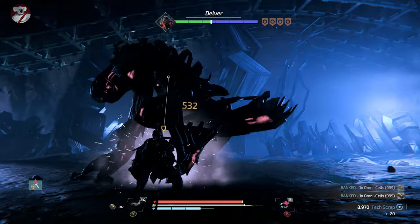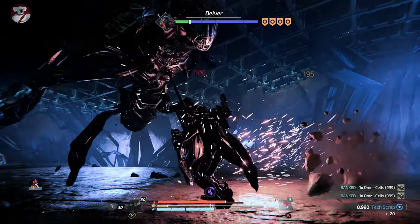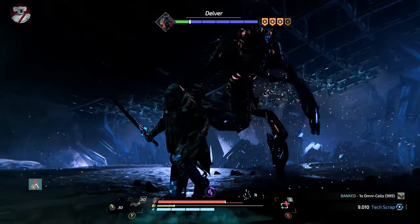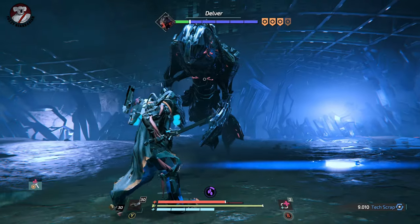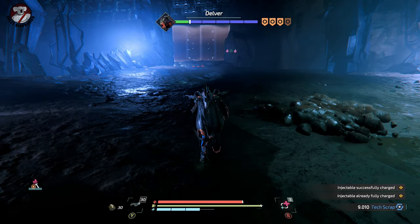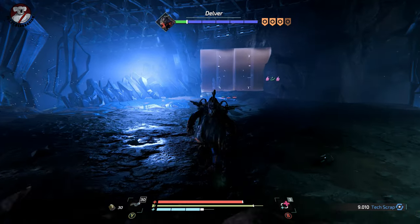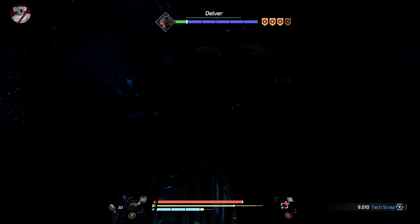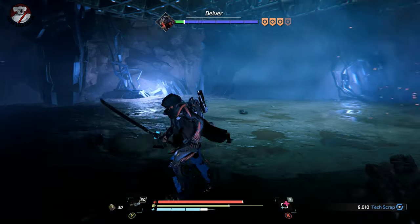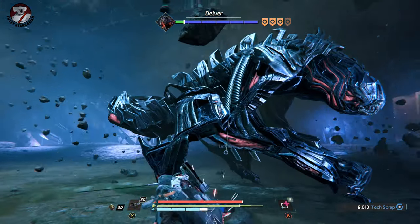Just rinse and repeat the exact same strategy — wait for his swipes and try to block them, and then when he staggers, he's probably not going to need to stagger again, he's almost dead. He's digging down again, so just run, wait for him to jump up, turn around immediately and get a couple of hits in, run away, turn around, a couple more hits, and then run to the left getting ready to lock on when he launches out of the ground, lock on, and get some hits in.